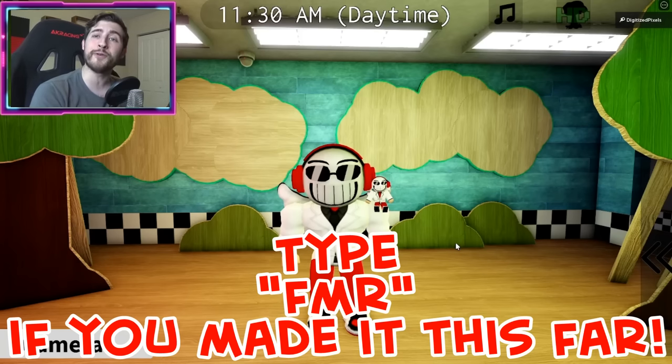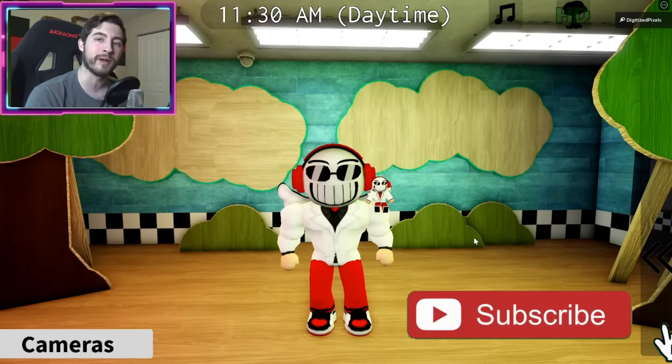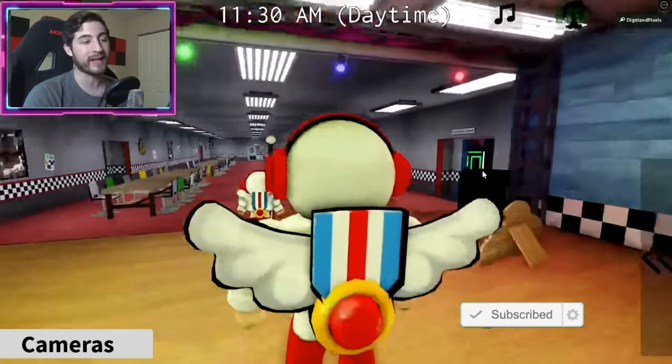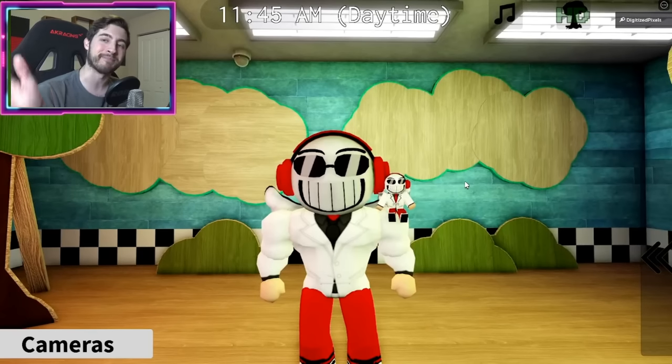Thank you all so much for watching. If you enjoyed, leave a like, subscribe, and join the badge hunting squad. Use code 'Digi' whenever you buy Robux or premium, and check out my UGC items — my head, shoulder buddy, and badge hunting wings, all linked below. Love you all — stay awesome, stay cool, and go badge hunting. Bye bye!